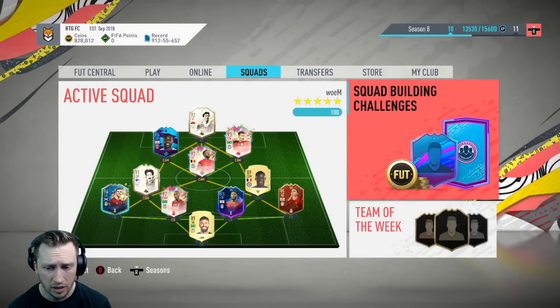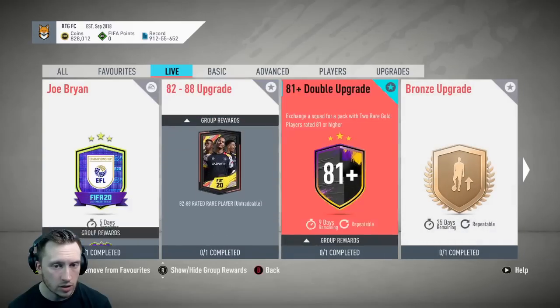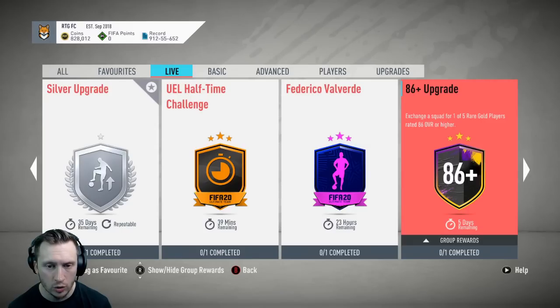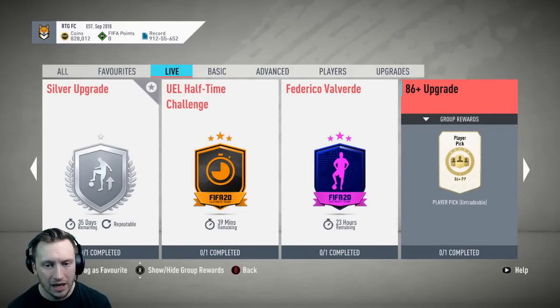I just saw an 86+ SBC, which might be new for 6 o'clock. It has just turned 6, so maybe that's what they've dropped just now. It's a player pick — exchange a squad for one of 5 rare gold players rated 86 or higher. I love player picks. I'm a big fan of player picks; they don't use them enough.